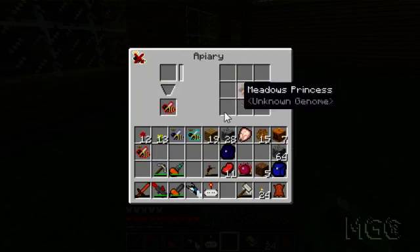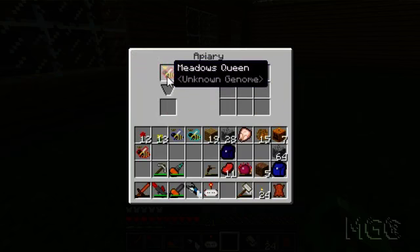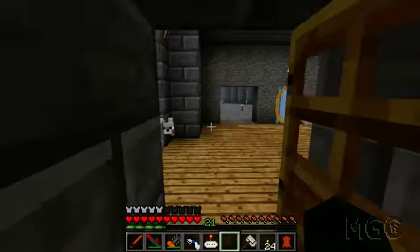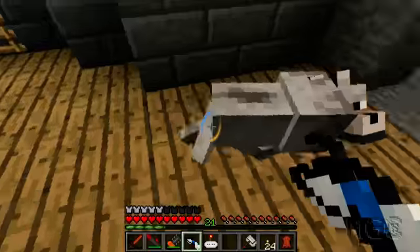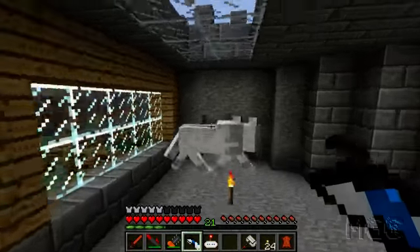What I'm going to do is get myself a few more meadows drones and princesses. This will breed them - put the drone in the bottom slot and this should turn into a meadows queen. And that's going to do its thing. It's got a health bar that'll slowly go down and produce a few products for me. Putting princesses together in an apiary won't really do much - I need a drone. Hopefully I get more than one.